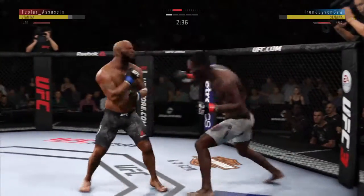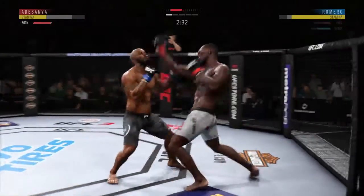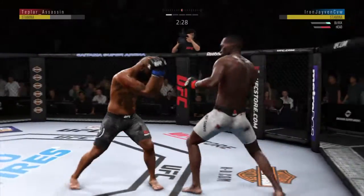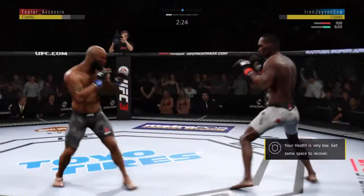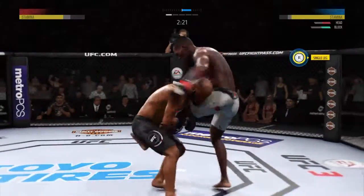Nice leg kick. Tagged him. How about that chin? Romero's face would have to be classified as a mess — cut on his cheek, and it's only getting worse. Looking to land the leg kick here. Joe misses, though. Another shot.